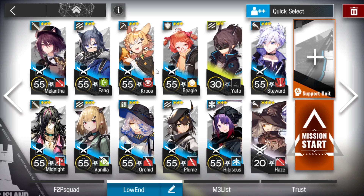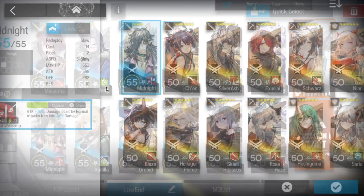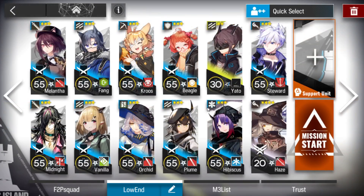Pick all Arts Damage sources you have, like a Slow Supporter, Arts Damage Guard, and so on. Two Vanguards, one Sniper, one Slow Supporter, one Ranged Arts Damage Guard — or if you have a melee Arts Guard as well, that can work. A Duellist Guard.